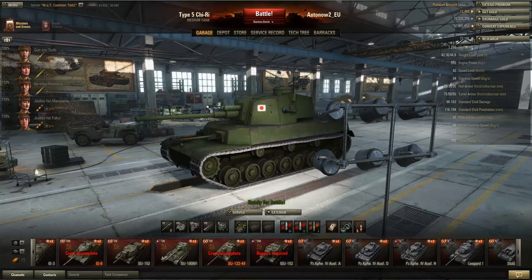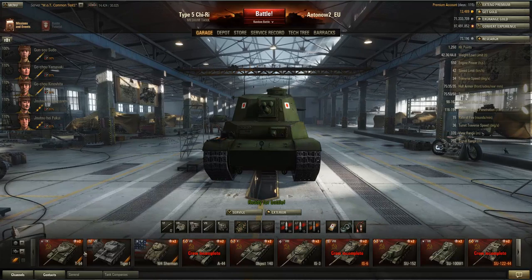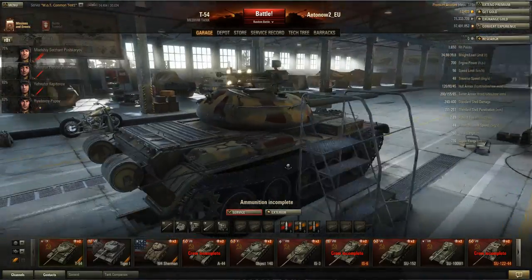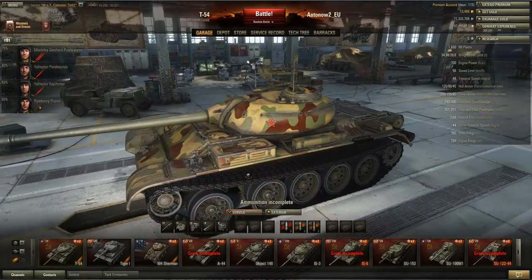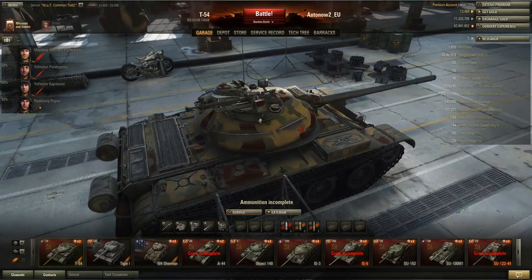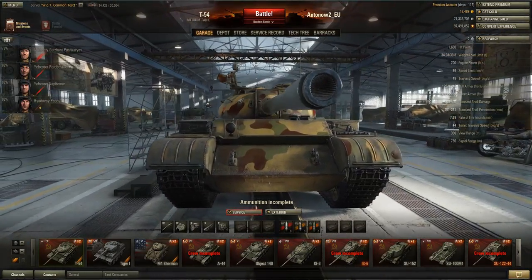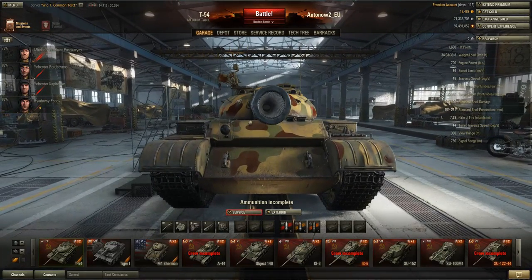Another great feature is that they've added HD models to three tanks: the T-54, the Tiger 1, and the M4 Sherman. They've dramatically increased the polygon count on these models. Just look at the amount of detail - the engine deck, the machine gun. The crazy thing is you can even see the rifling inside the gun barrel. If you compare this with the earliest versions of World of Tanks, it's just so much better.